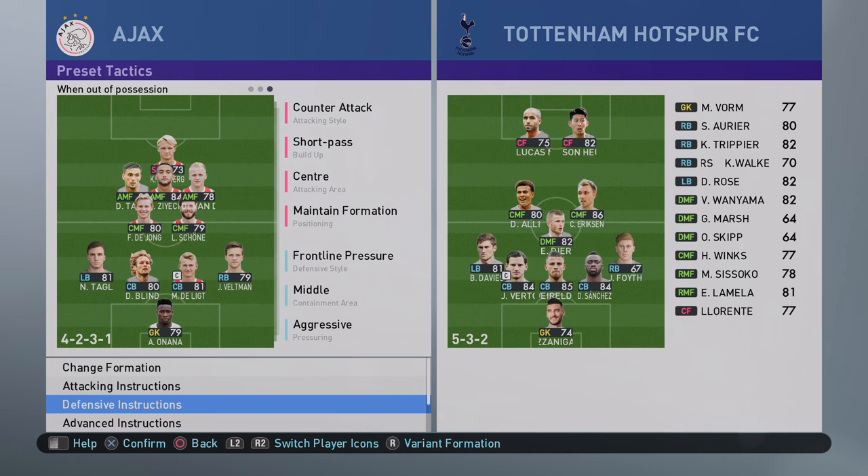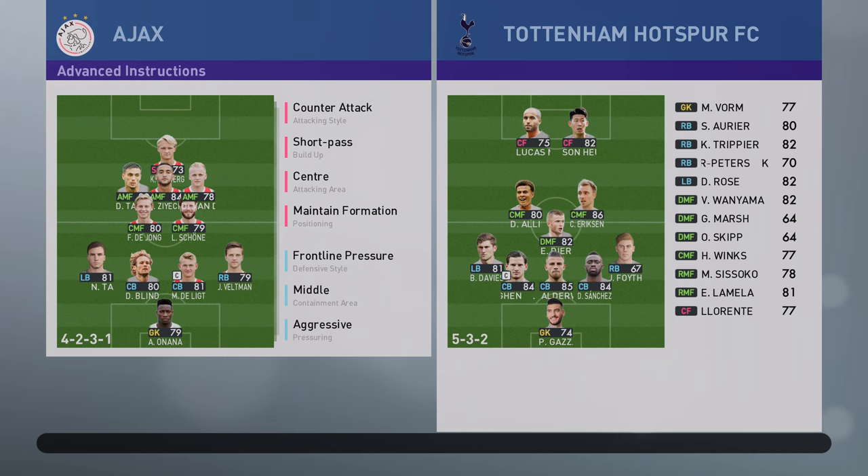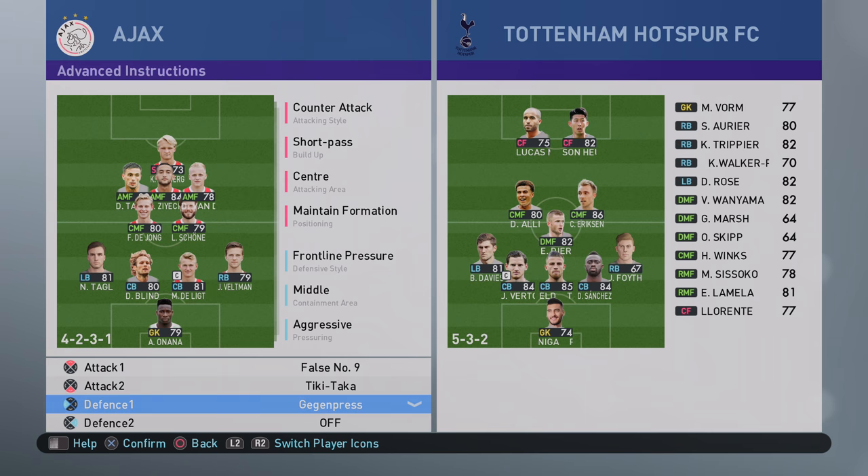We're going to be playing a ticky-taka style with the counter attack enabling your midfield to move and your wing backs to move forward very quickly. Defensive settings: frontline pressure, middle aggressive, 7 for defensive line, 6 for compactness, false number 9, tiki-taka and gegenpress.